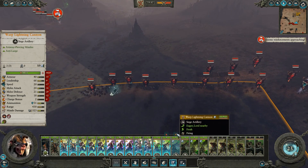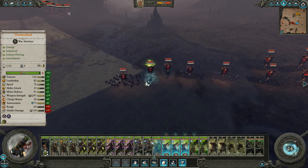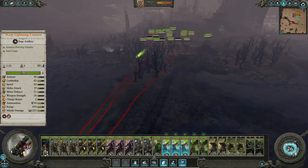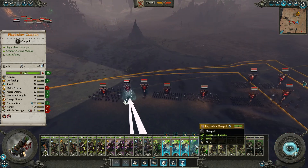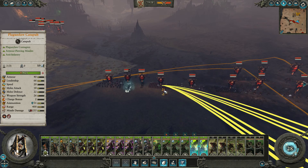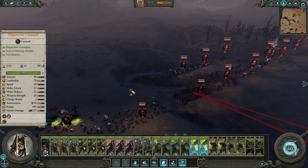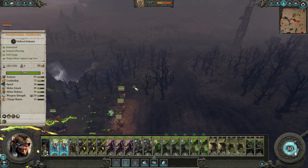Did my guys really just shoot the tree? Take these guys out first — they need to die. Please don't keep hitting trees. They're not in a particularly good position, but we're still doing nice damage. Let's hit those Grave Guards with great weapons. You guys can keep battering them — we're still doing lots of damage there.